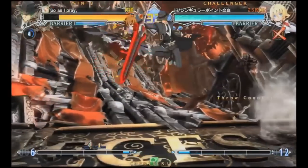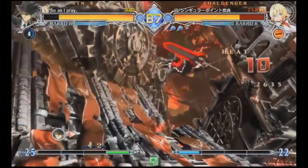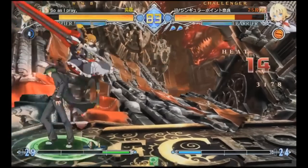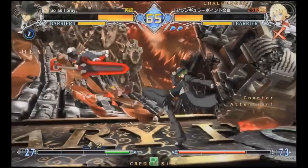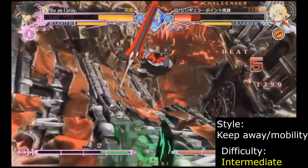Azuma is an aerial keep away character, able to harass from a distance and convert into full combos with his chains. The sheer number of options from his chains make him difficult to pin down in neutral. Up close, he can bully the opponent with plus frames, command throws, and stance mixups. Azuma is recommended for players who love annoying the opponent by flying around the screen and seamlessly transitioning to up close pressure.